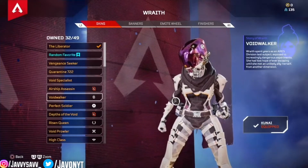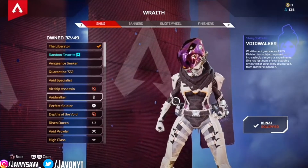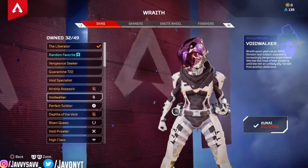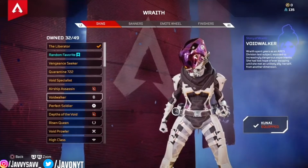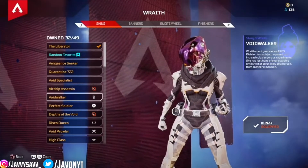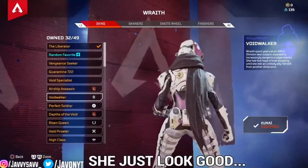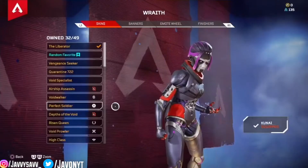Next we got the Void Walker. I think this came out around season seven when they brought in the item shop. I really wanted it so bad because I liked the model of it — she just looked good.